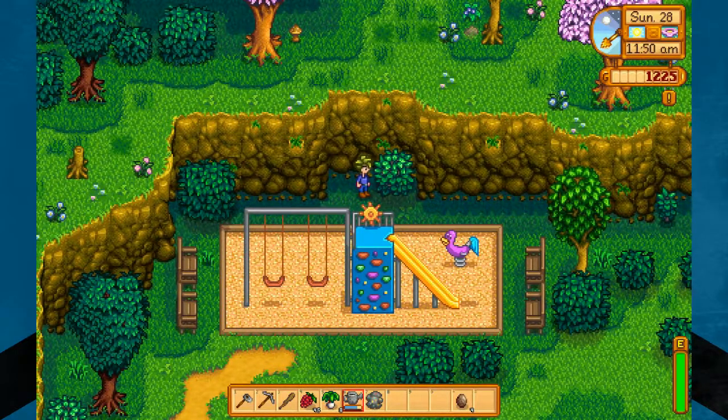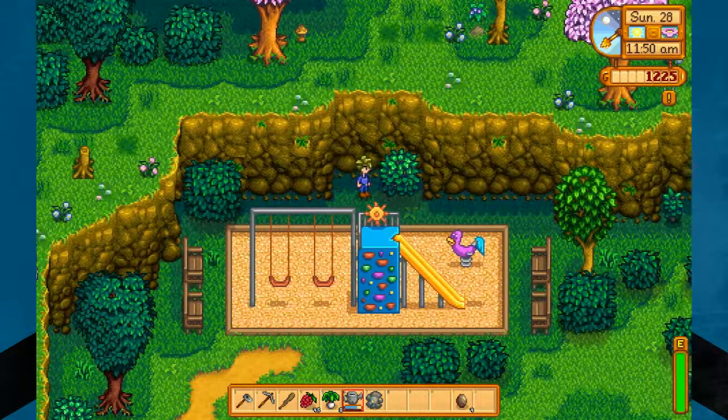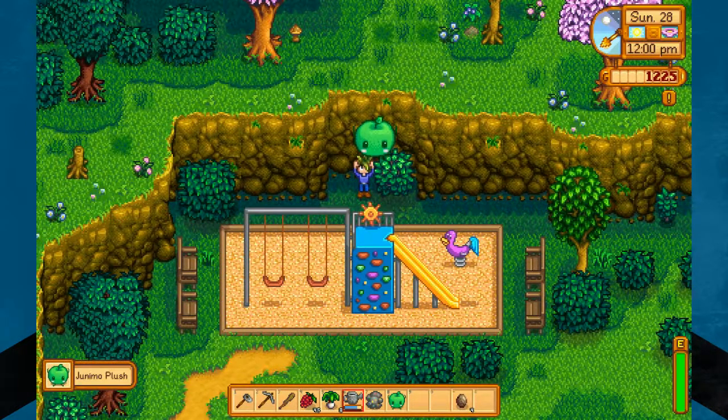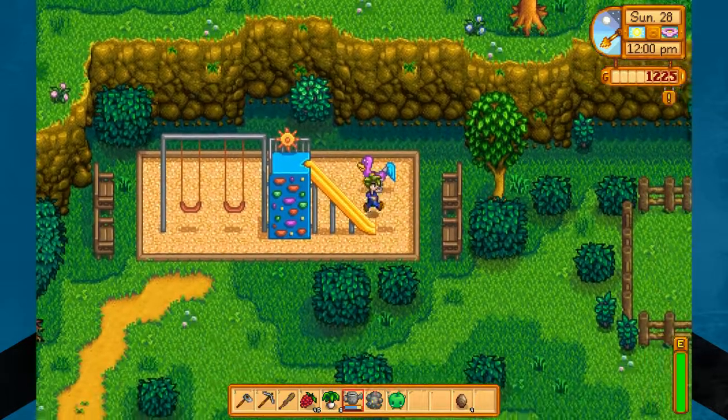If you've seen the Let's Play that I'm doing on Stardew Valley, you probably already know this one, because we grabbed it in there. We've got a few more minutes to wait and we can grab it. Look at that! A giant Junimo plush — I'm just kidding about the giant apple. It's a giant Junimo plush!